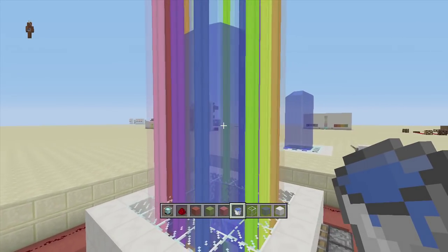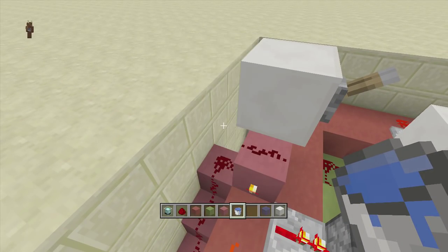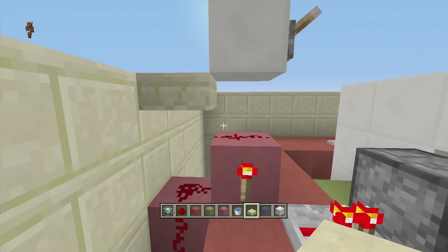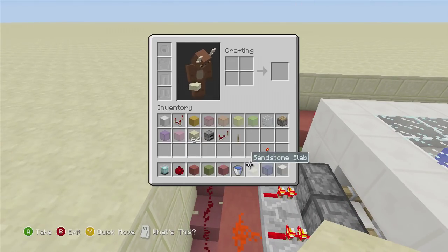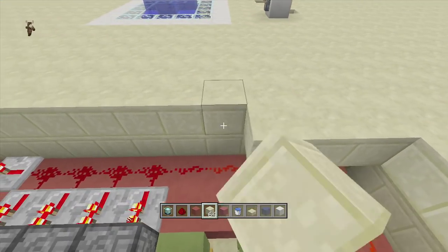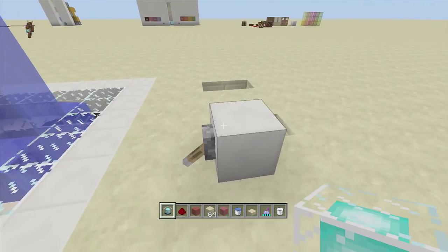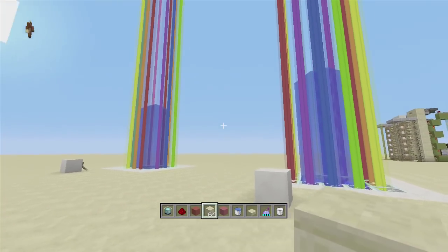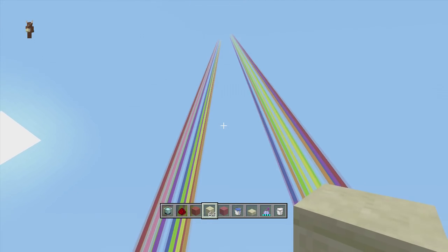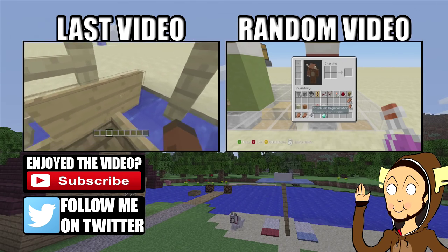That's it guys, you are completely done. Flip down the lever and now you've got your awesome rainbow fountain or disco fountain. Now fill in this area — where the torch and the redstone dust are, use a slab here, do not use a normal block or it will ruin everything. Put a slab here and then a slab right above that torch as well, then wrap blocks around the whole thing until it is completely filled in. Flip down the lever and the rainbow fountain activates. That's how you build my rainbow slash disco fountain — if you enjoyed this video make sure to leave a like and subscribe.